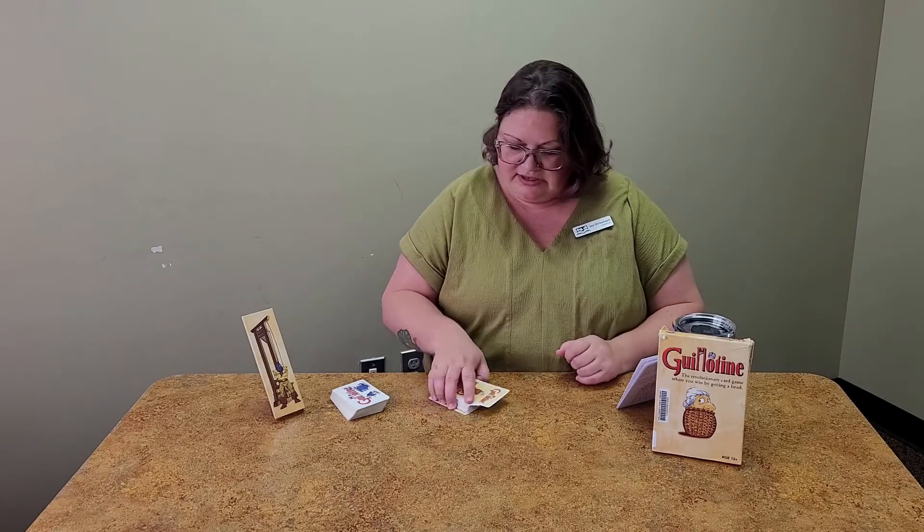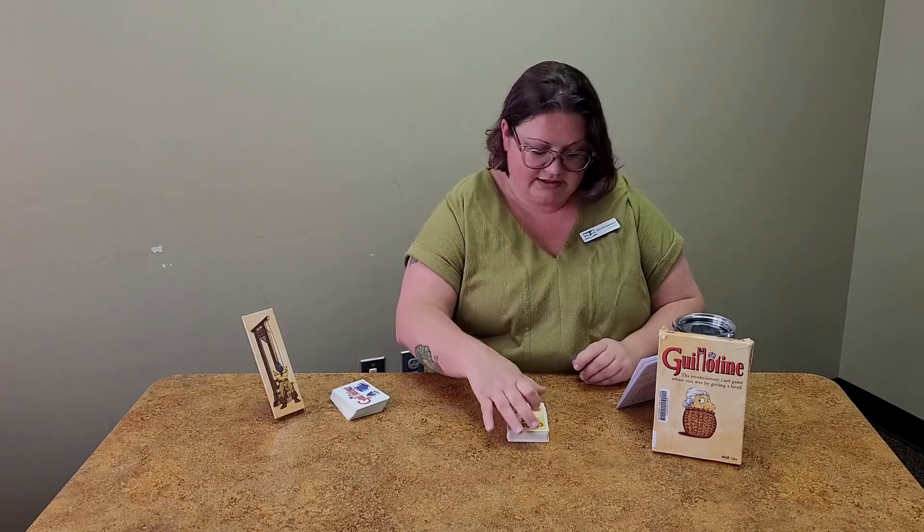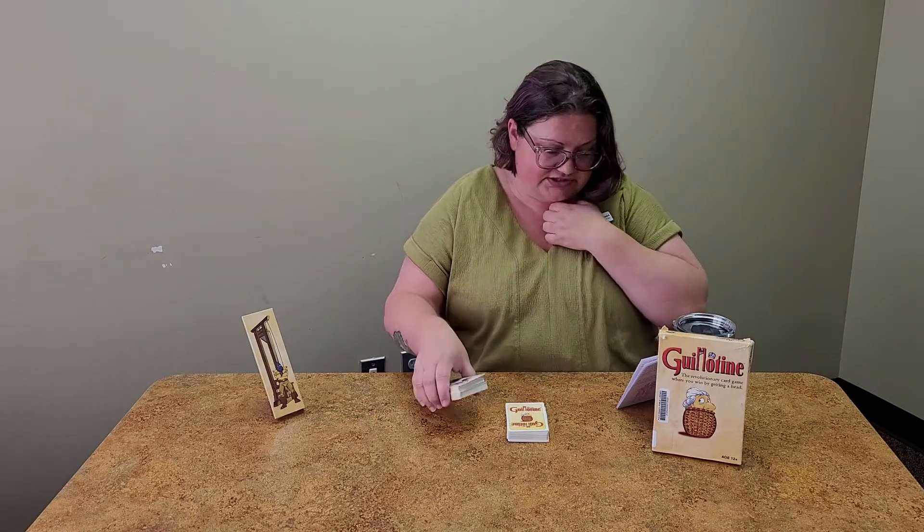You have two decks of cards. One has yellow on the front — that is the noble deck, with 50 cards in it. Then you have the cards with white on the back, and that is the action deck.